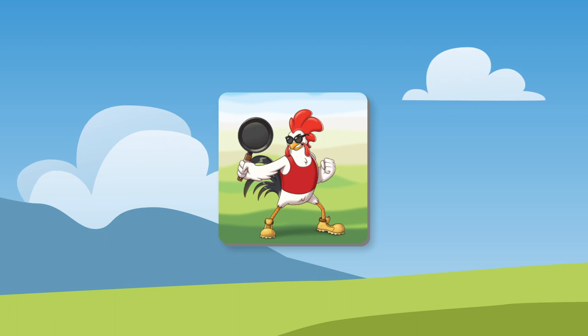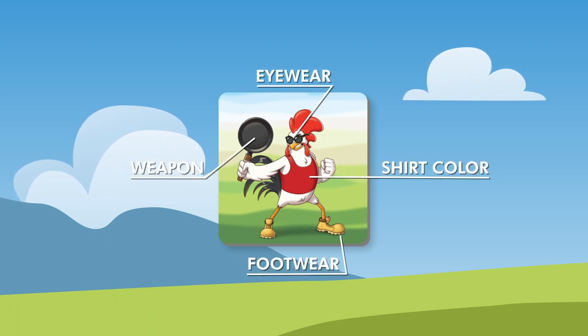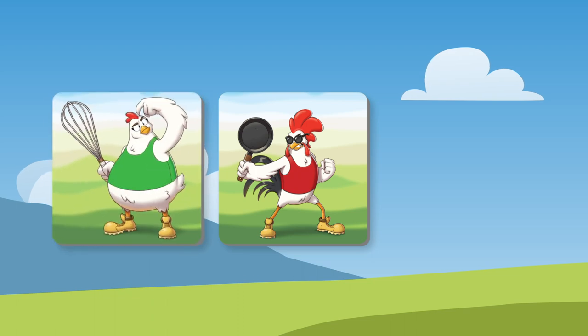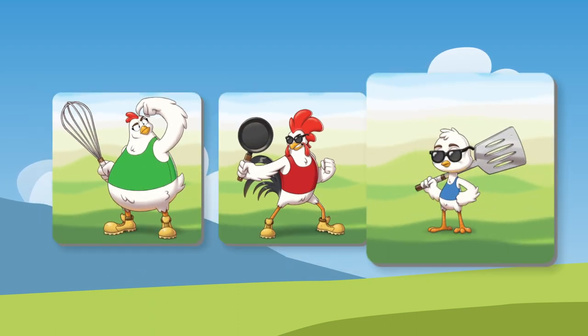A chicken has four different traits: a weapon, eyewear, shirt color, and footwear. Each trait has three different options. For example, their weapon could be a frying pan, a whisk, or a spatula. Or their shirt color could be red, green, or blue.